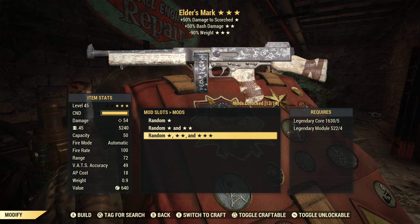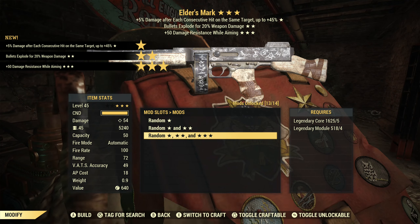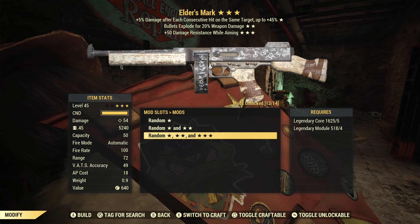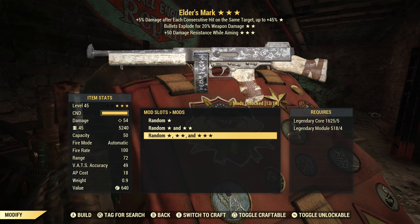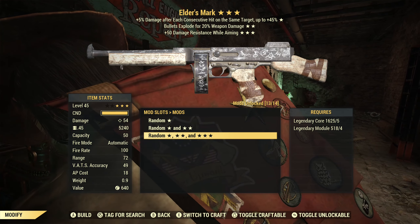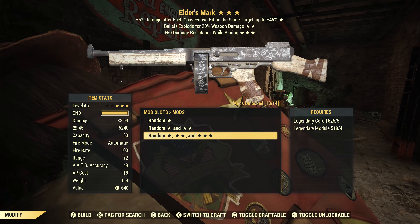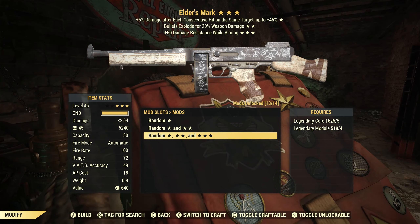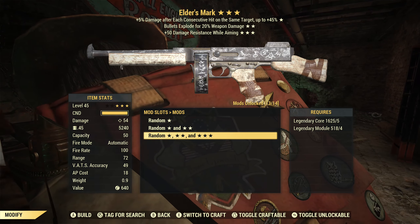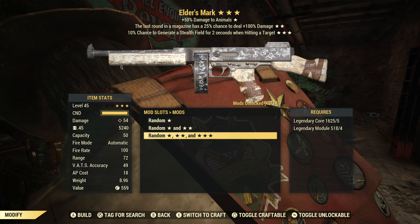We don't need extra damage to Scorch so let's reroll this — and we have Furious, which is the default primary effect on this weapon. Exploding bullets is okay but not for me. Damage resistance while aiming is useless since I usually play this with VATS. Furious and Explosive is actually a bad combination because of splash damage — it's really easy to reset the Furious effect. So yeah, Furious Explosive: just say no.